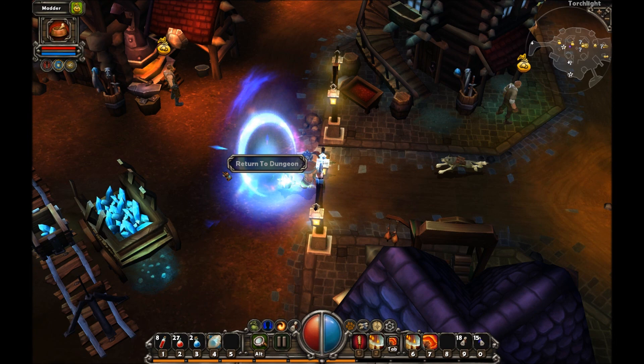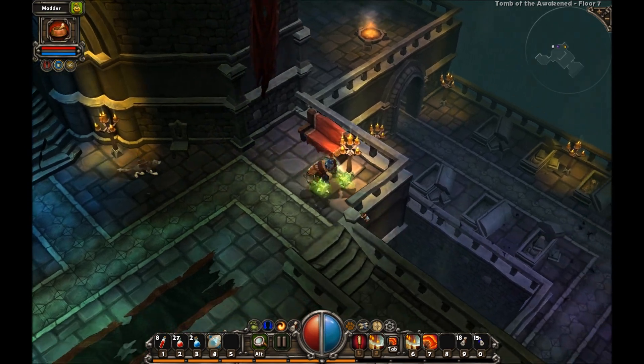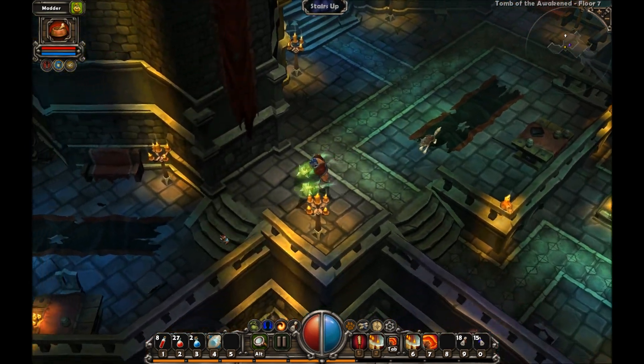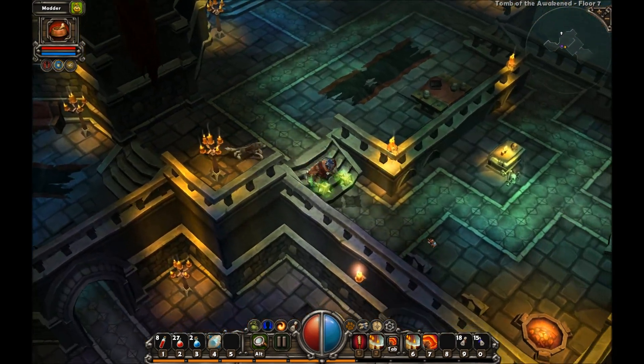The Tomb of the Awakened or whatever - yeah, see, here I am back here. So I'm just going to go back here, do the regular quest, clear this floor at least, and then maybe go do a hatch side dungeon or something.